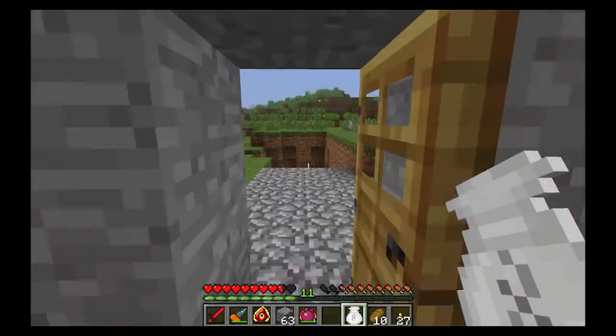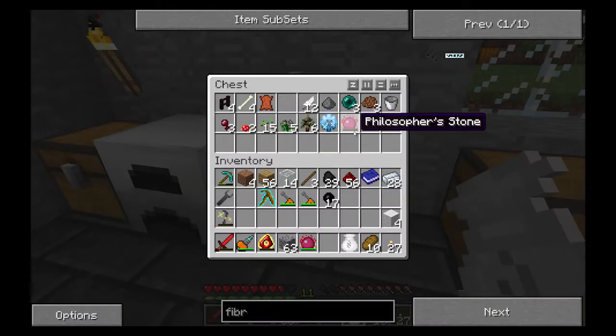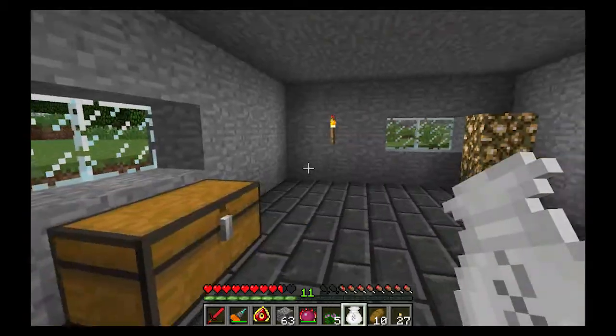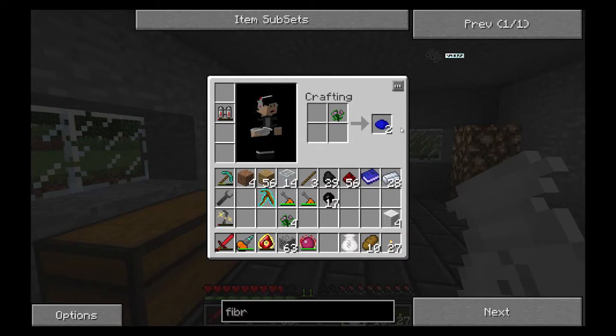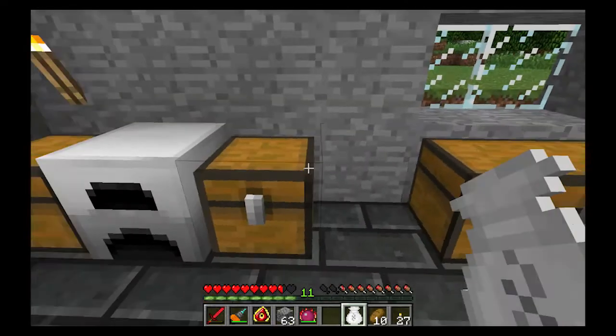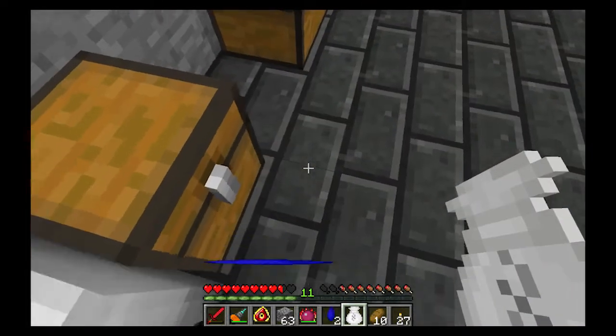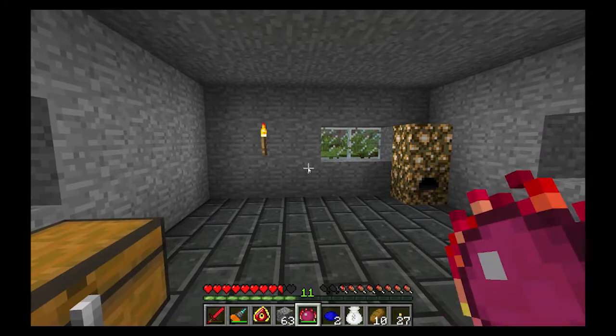I want you guys to decide on the color of this alchemy bag — you can actually dye it. I'll show you since I have some dyes. If you put an alchemy bag and a dye together... hmm, indigo doesn't seem to work. Maybe it only works with the default 16 colors, or maybe it needs more than one dye. Either way, you can dye it any of the 16 colors.